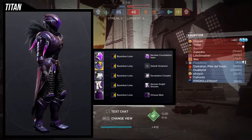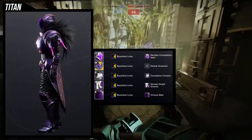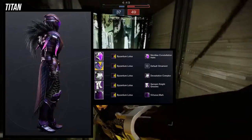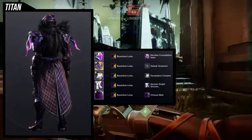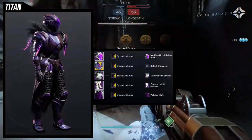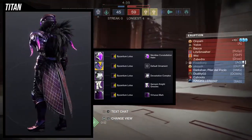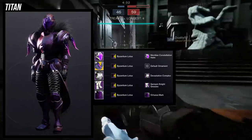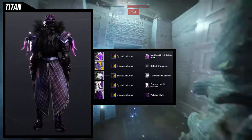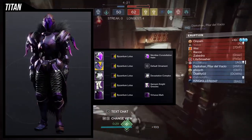For the example set, speaking of leaning into the purple, I ended up going with Byzantium Lotus. I usually hate this shader because of the really gross yellow-green color, but with this set there is none of it — so that's why I'm using it here. For the helmet, we're using Meridian Constellation Helm, one of my favorite helmets for my Titan specifically for females because it looks really cool. For the chest, we're using the Chesapeake's Riesing Devastation Complex in combination with Jensen Night Greaves, because I like the fact that the cloth on the stomach goes really well with the crouch cloth that then changes into that really weird texture for Jensen Night Greaves.